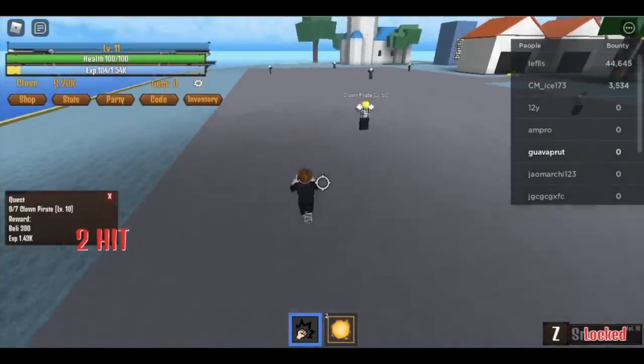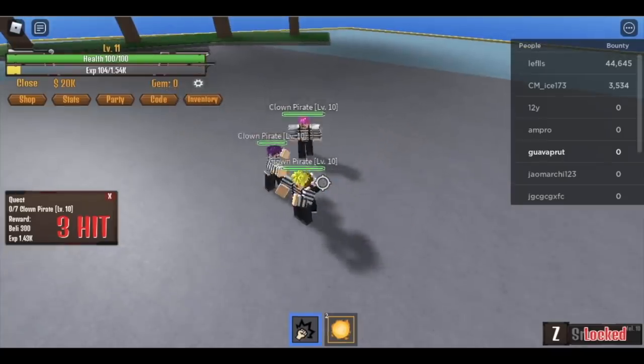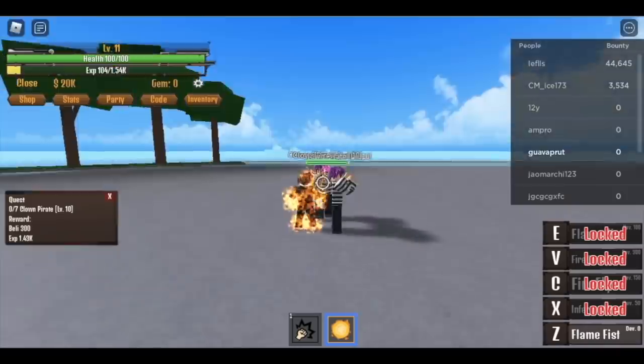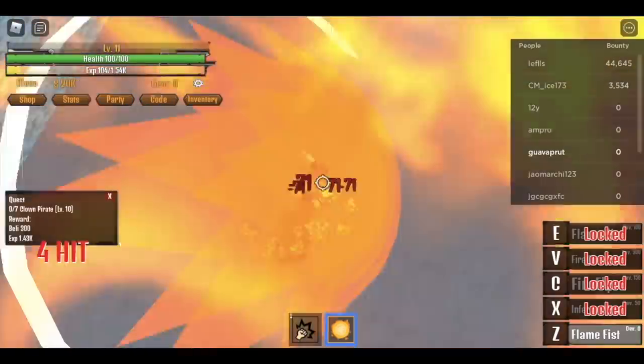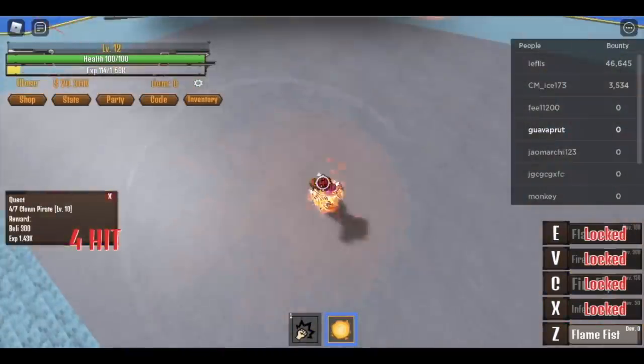See that guys? Punch, dodge — we're just using the dodge to move faster. No problem, easy. Lure four, use your Flame Fist. There you go, and that's it. You're going to do this until you reach level 13.